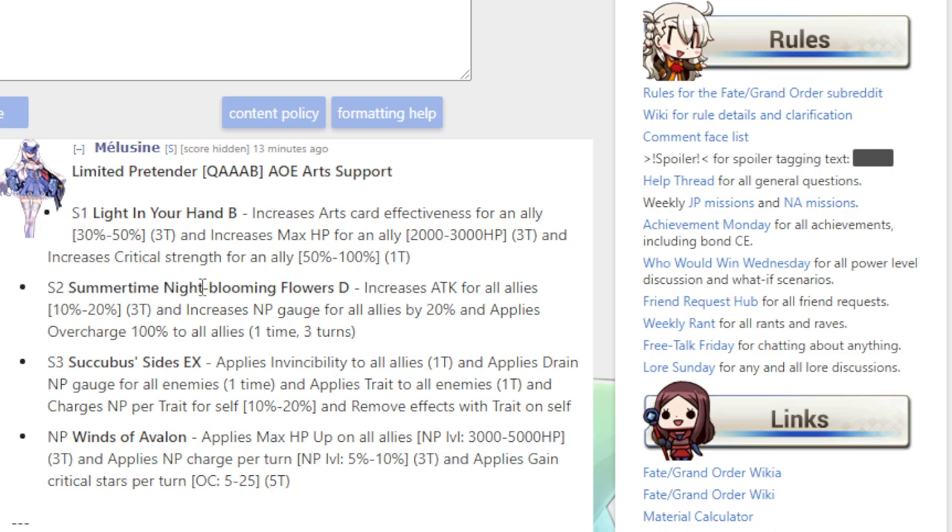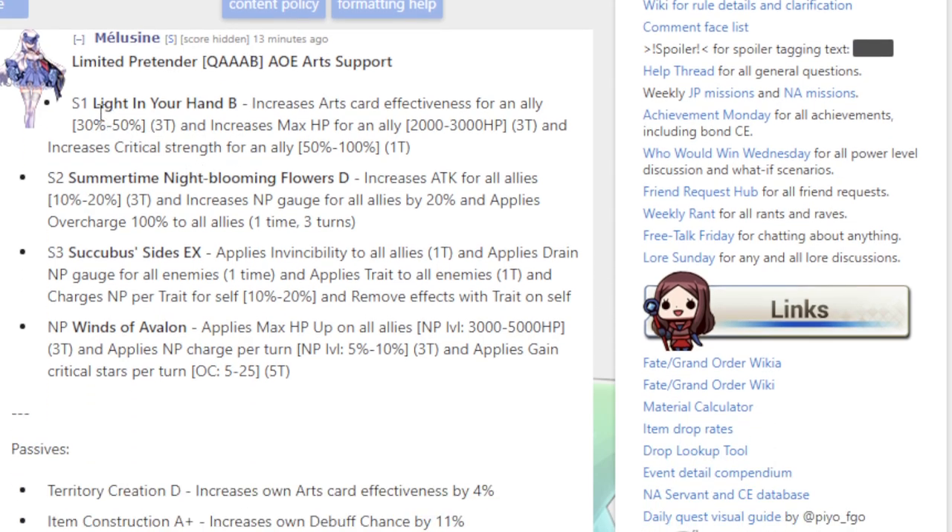She's a limited Pretender, 5-star, 1 Quick, 3 Arts, 1 Buster. Skill 1: increases arts card effectiveness for 1 ally 30% to 50% for 3 turns, increases max HP for an ally 2,000 to 3,000 for 3 turns, and increases critical strength for an ally 50% to 100% for 1 turn.